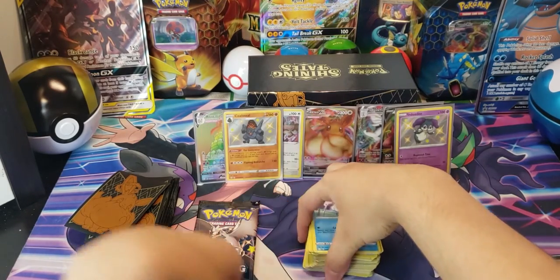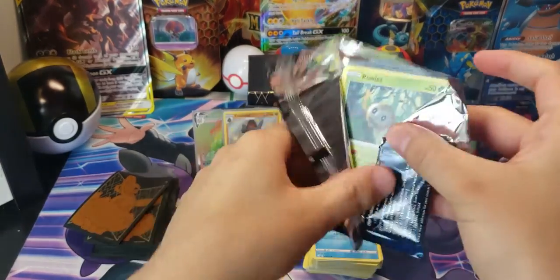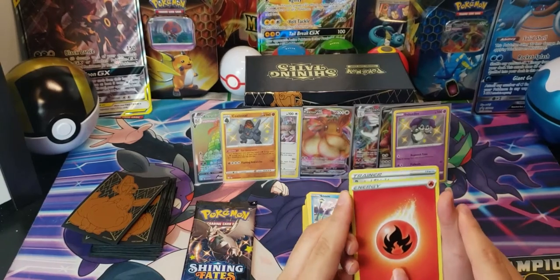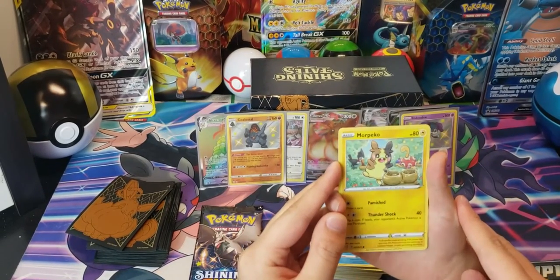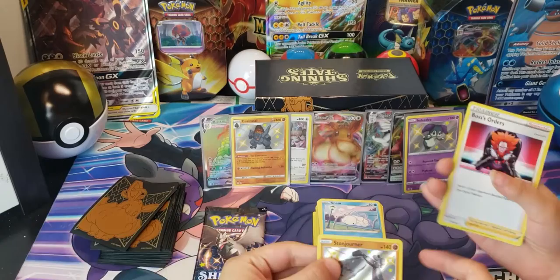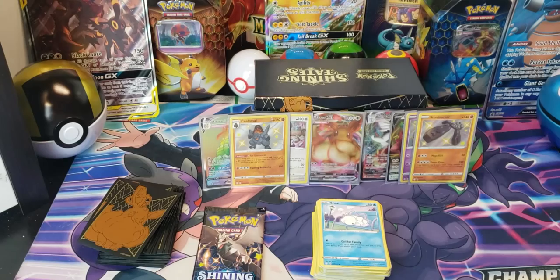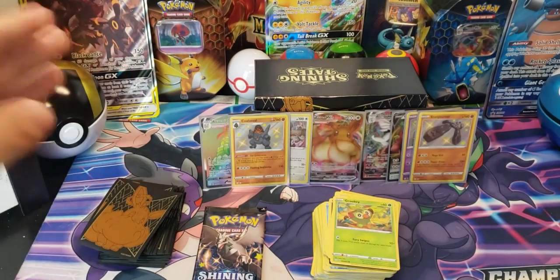I literally called it — I'm winning! The only way she can beat me now is if she pulls another rainbow rare or a Charizard. She opens her pack: fire energy, Rusted Shield, Dartrix, Eldegoss, Gossifleur, Morpeko, Spinarak, Snom, Grookey... oh my god, another shiny! And Boss's Orders! She's gotten so much stuff — this is actually insane. This is literally one of the best pack openings I've ever done on this channel.